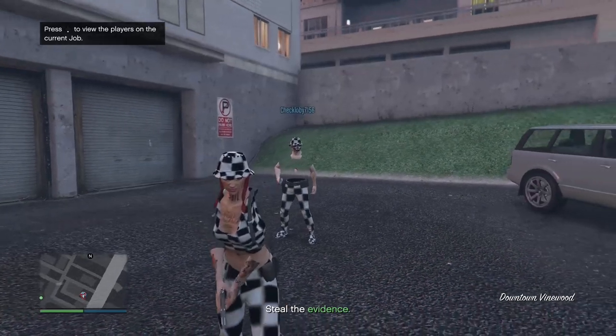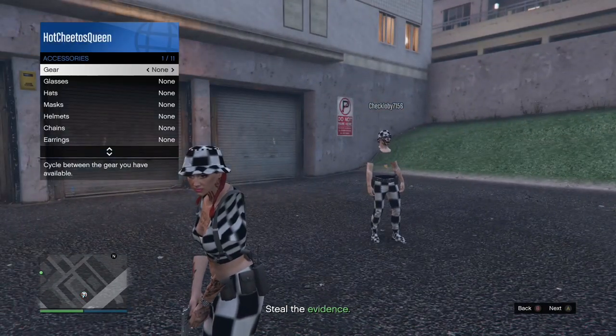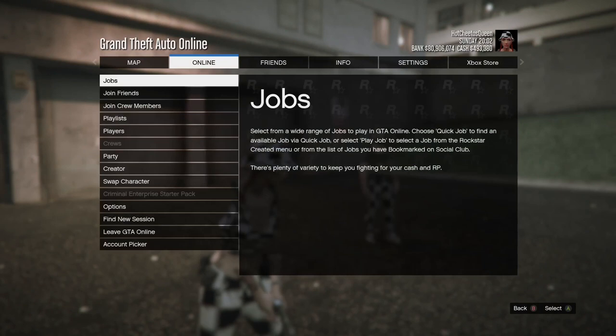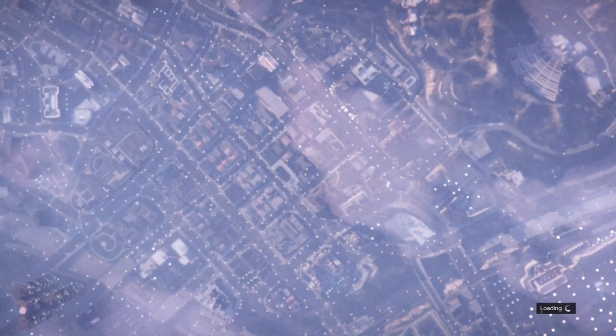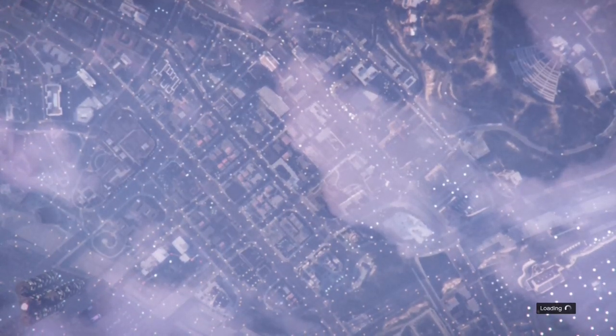When you get into Crooked Cop, open your interaction menu, go to style, go to accessories gear, and press left on the D-pad one time to get your LCD earpiece. If you try your rebreather it'll just take your hat off. After I've put on my LCD earpiece, I opened my start menu and went to find a new session, so when I load in I'll spawn into my apartment and I can save my outfit there easier and get ready for the next one.